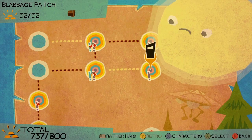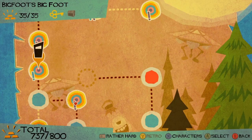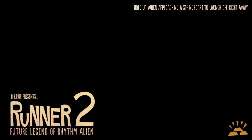What else could we show? I mean, you can pretty much get the idea of what Runner 2 is all about. It's just something really nice, really pleasant to play. Bigfoot's level - let's meet Bigfoot. He's stomping around somewhere in the Supernature. Let's see if we can see him.